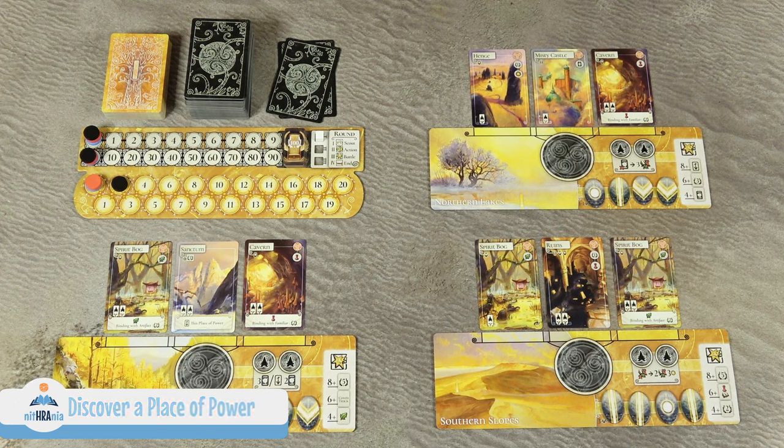When all battles are completed, proceed to the end of round phase. First activate all round-end effects, then return all your elders and witches to your reserve, replenish the regions with new cards from the draw deck, move the round marker to the next space, flip your clan token back to the ready side, and return any tapped cards to the upright position. Then begin a new round with the scout phase.